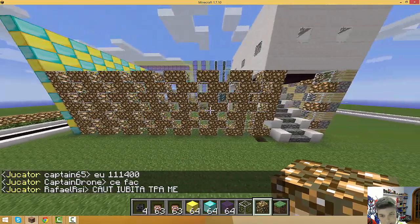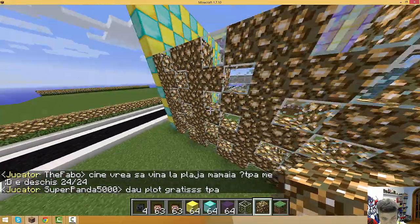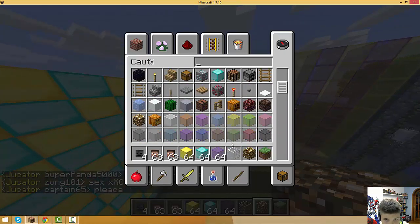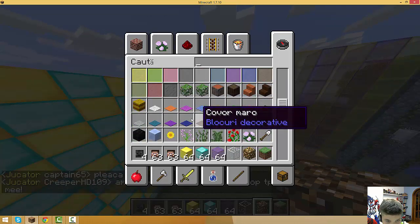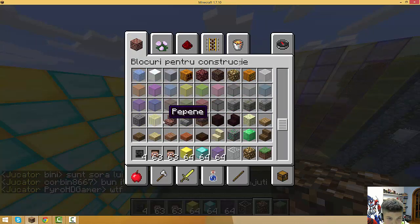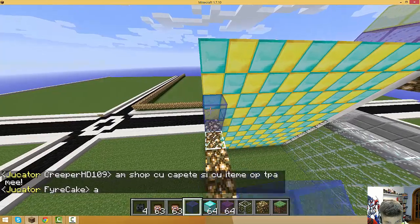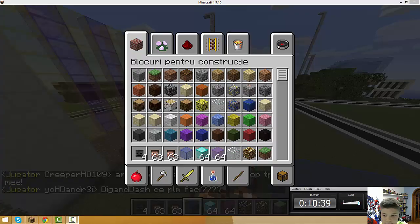Now make some corrections - at each level you need to put glass. Do it one, two glass, one, two glass, and make it the whole way. Once that's done it looks beautiful. Now to almost finish, pick some dark blue colored glass and cover it.